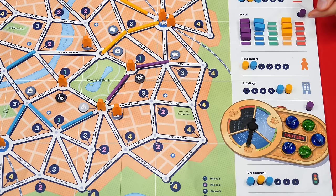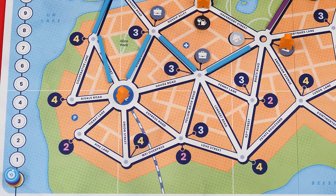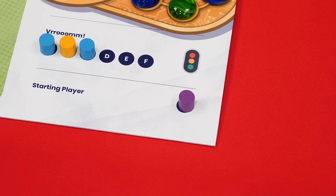To move a passenger, look at each one on your line that isn't at their desired building type, then pick one to move to an open building of the right type located somewhere on your line. You don't have to pick the closest space. For each passenger you successfully move, you score one point, moving your marker up one space on the victory point track.